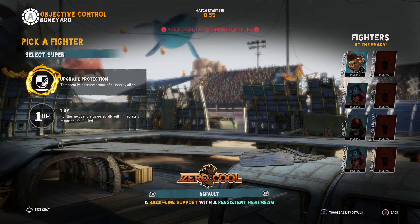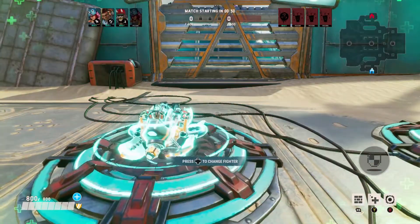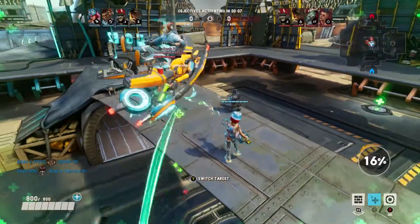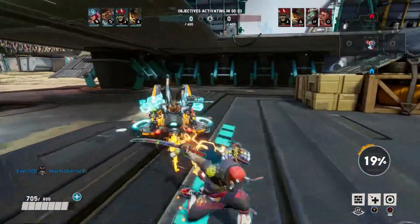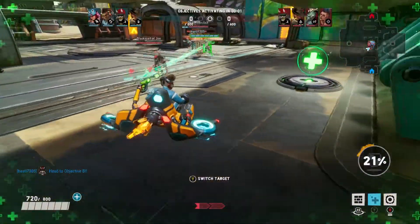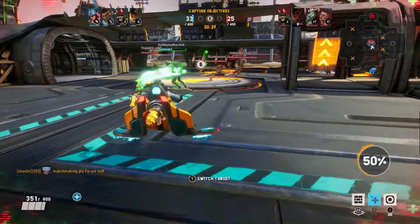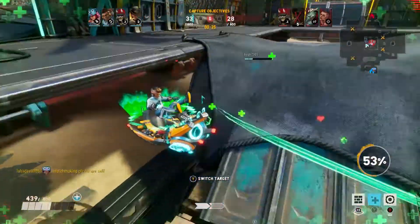Currently you're seeing Zero Cool, who is the right-hand support character, and if you're going for the achievement this is probably the best character to use. He has an ability where if you press the Y button he shoots out a healing ray that's constant — it doesn't run out at all and it shoots at your allies.